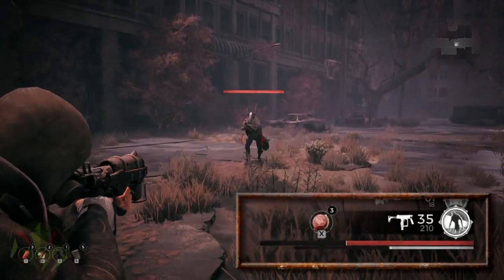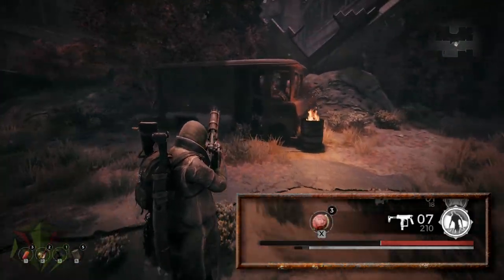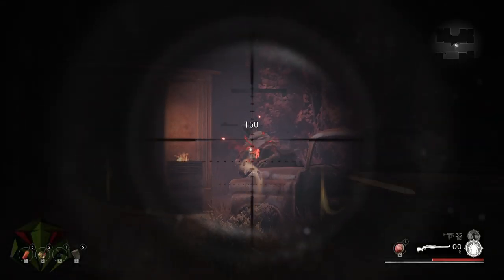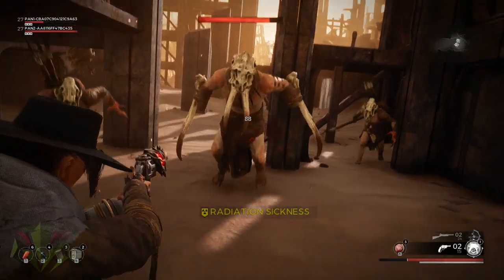Additionally, stamina regen is a major factor to mastering combat, and just like any respectable RPG, combat mechanics are influenced by player choice through equipment and stats. For equipment, Remnant has three armor slots, three trinket slots for rings and a necklace, one melee weapon, and two firearm slots — all of which has a great influence on playstyle and how combat is approached.